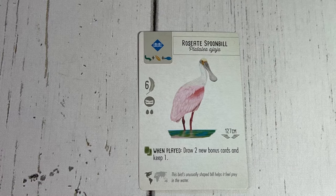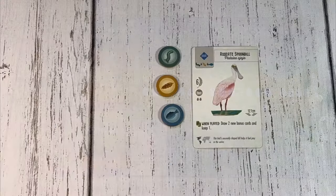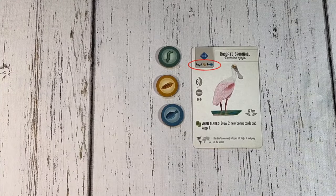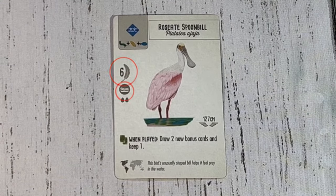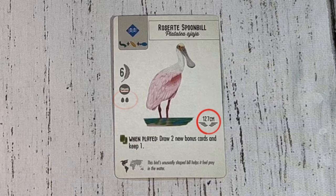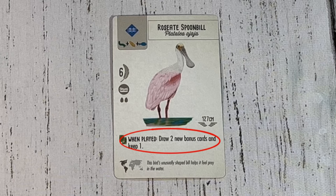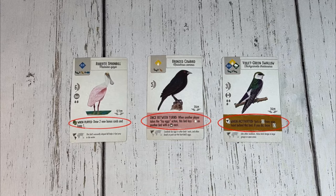Let's take a look at some of the more important icons you'll see on the cards. In the top left is a habitat or multiple habitats this bird can be placed in. Under that is the food cost required to play this bird. The number with the feather is how many points this bird is worth. Under that is the nest type, and under that is the nest capacity. The small number here is each bird's wingspan.